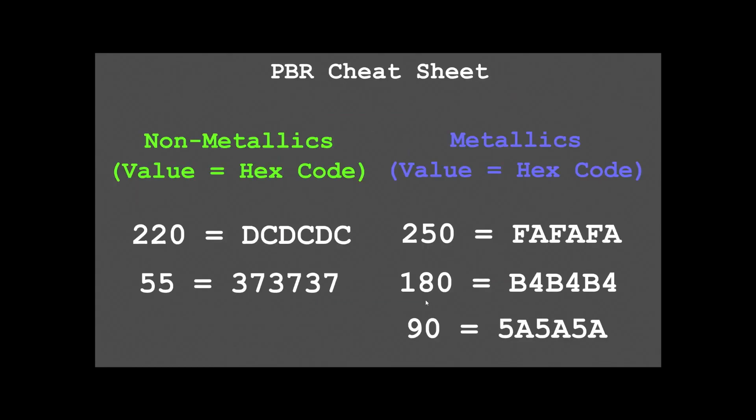At this point in the video, if you want to pause and take a screenshot, or I will put this up in my drive — this is actually a cheat sheet I put together with all of the hex codes for all of these values. You'll notice that the non-metallic value at 220 uses DC, DC, DC, and at 55 it's going to be 37, 37, 37. You're definitely going to want to stay inside of these ranges. I've also listed these for the metallics — if you want a screenshot or to find it in my drive, you're welcome to do so. I wanted to put this together as a little starting point for using the brand new color ranges inside of the new engine.